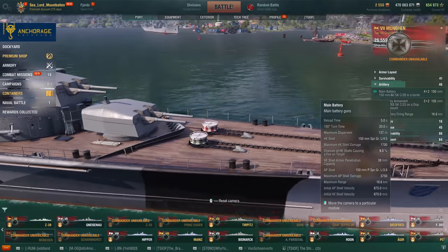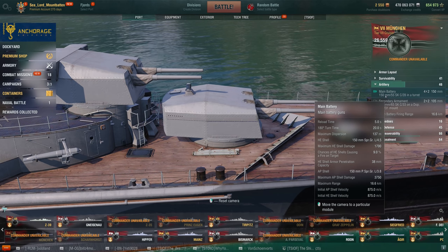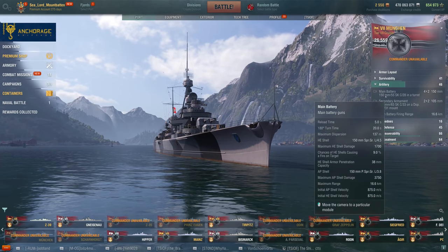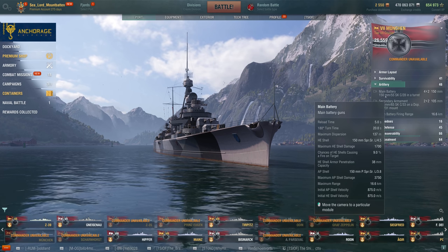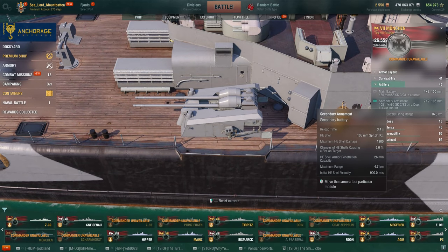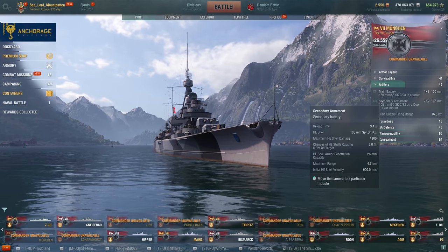For the main battery guns, you get 8 of these 150mm German guns, which means they get the wonderful HE pens. All these guns can pen 38mm of armor, so there's zero reason to take IFHE on this thing. You do have a base 8% chance of starting a fire; that boosted 5% chance is with signals and Demolition Expert. There are secondary guns on here — two, to be exact — with a 4.7 kilometer range, though they're more so for AA.